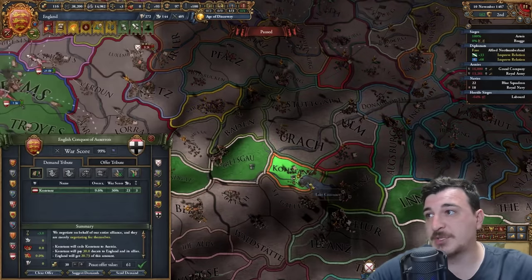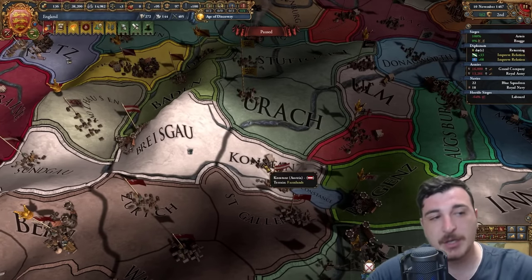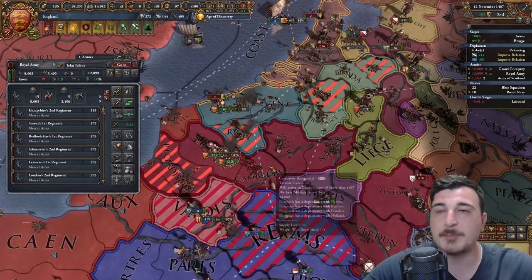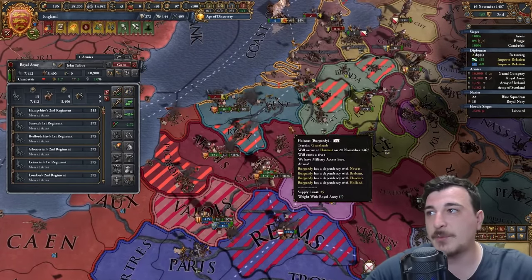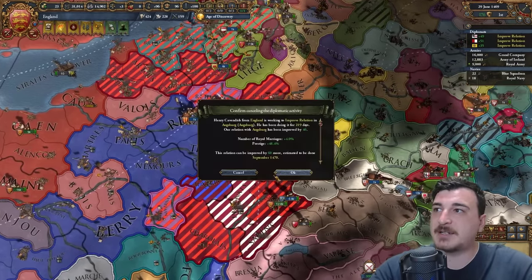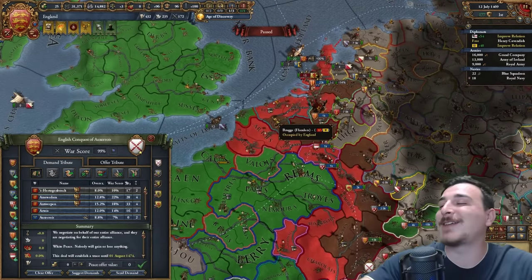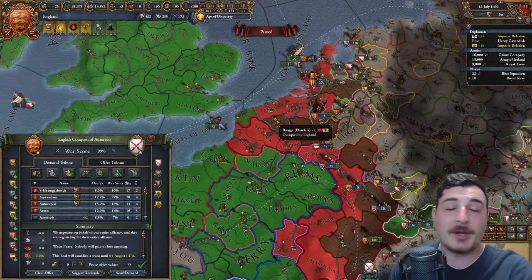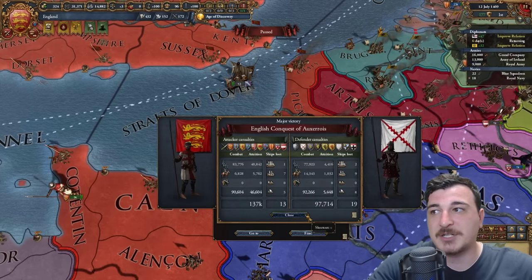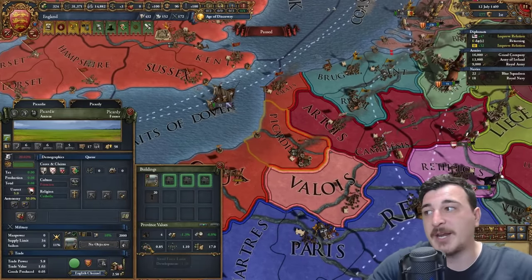I honestly thought the emperor is supposed to be protecting its HRE members, but no — the emperor is just like, give me Constance. Who is even going to hold the emperor accountable? End of the day, we still want to be good friends with the Austrians so maybe we might get that alliance back later down the line. When it comes to Burgundy, we're making them our vassal, canceling the cores they have on us, and all the other juicy stuff here. Now it's just six more provinces away from what we need to do.